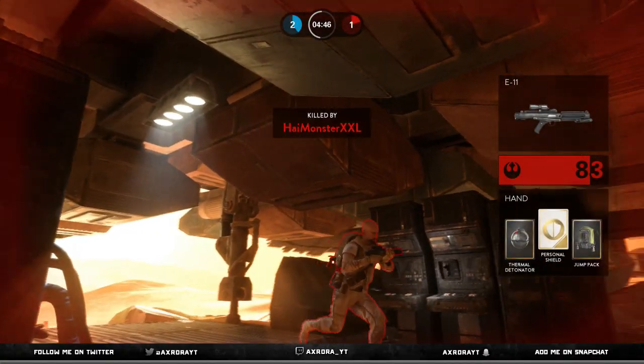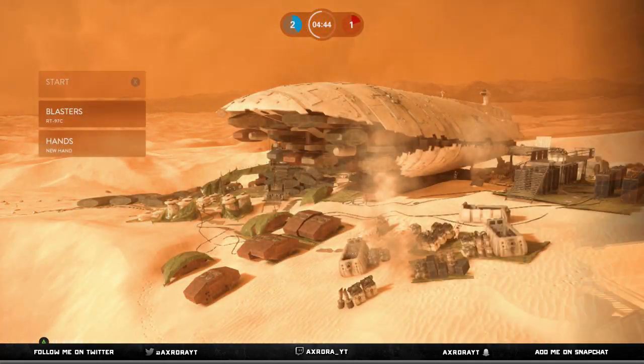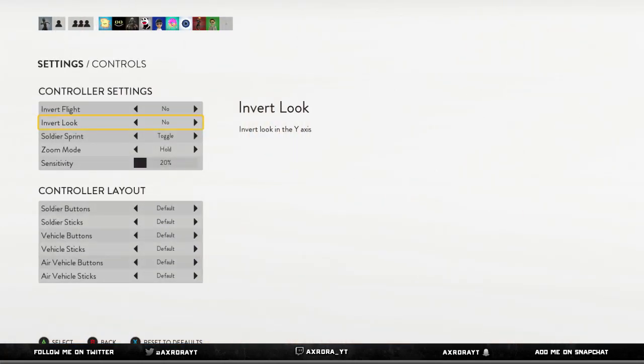Unless you're someone who can control an insane sensitivity like 80, 85, or 90%, obviously stick with that. Now moving on to controls — I actually use toggle sprint and hold zoom, which matches up to the controls used on most popular first-person shooters like Call of Duty and Battlefield.